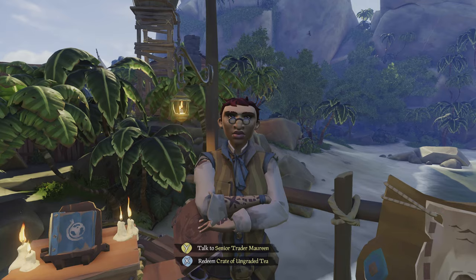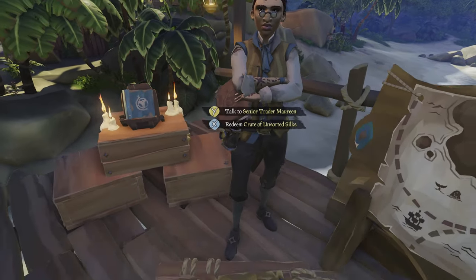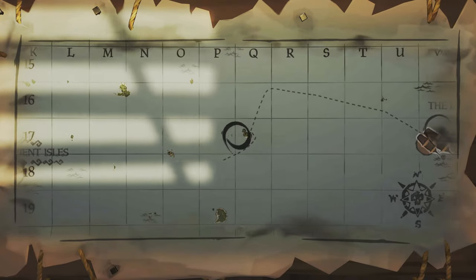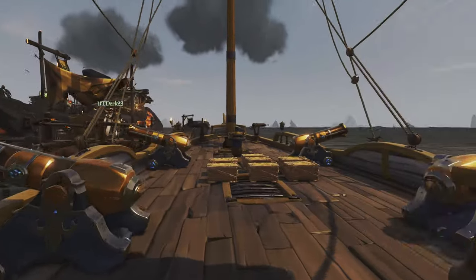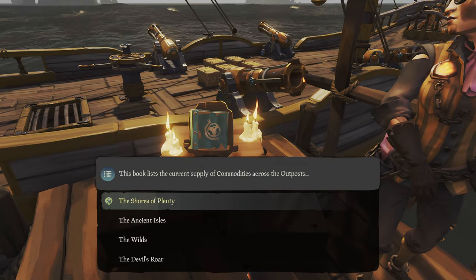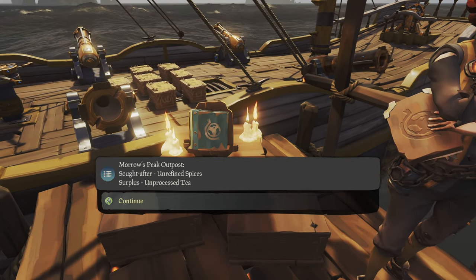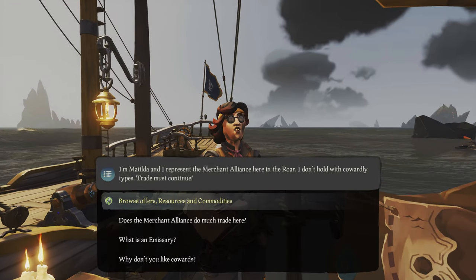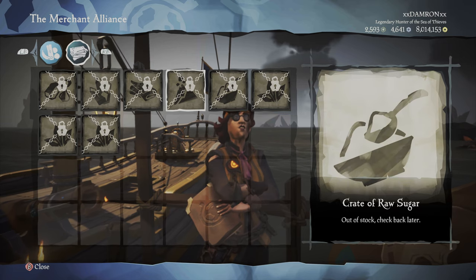We're going to buy everything at each stop, not just the surplus item — only three are at the discounted price but we purchase one of everything. We fast-forwarded a bit: from Plunder we stopped at Ancient Spire and moved on to Morrow's Peak — our third stop. The book says Morrow's Peak wants Unrefined Spices, so we sell our Unrefined Spices here and nothing else, then buy everything the vendor has.